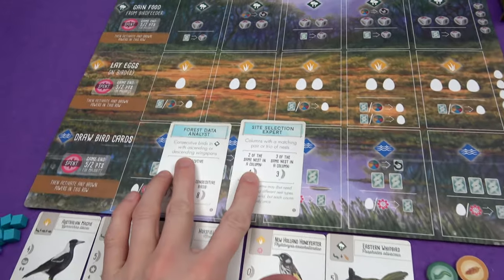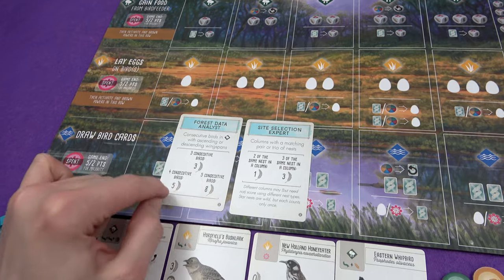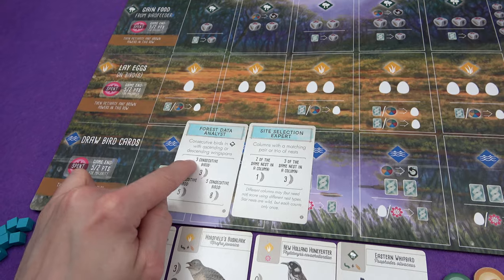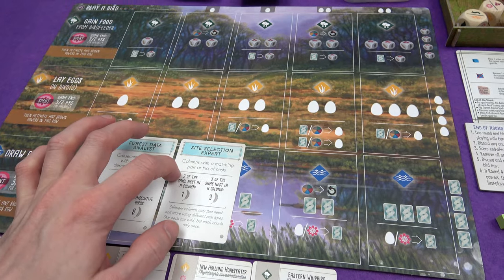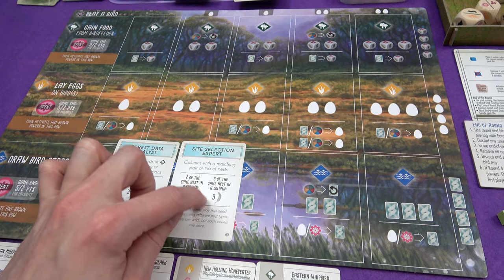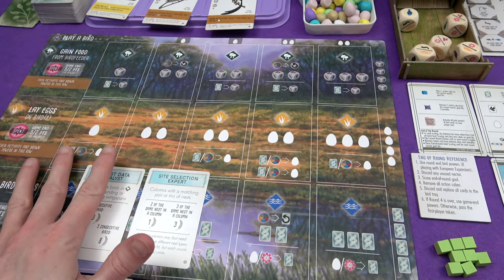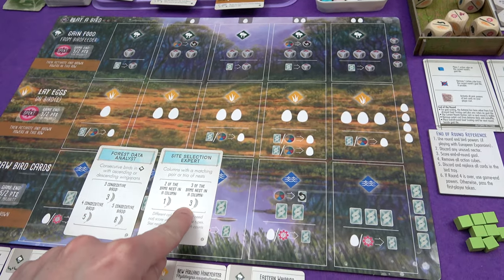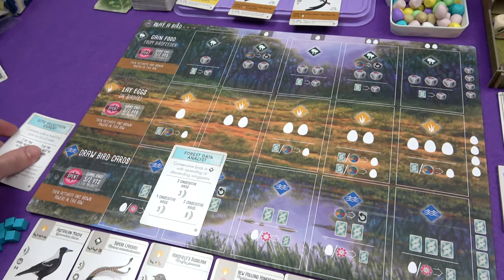We have the Forest Data Analyst — consecutive birds in the forest with ascending or descending wingspans. The more consecutive birds with ascending or descending wingspans, the more points: three for three birds up to eight for five consecutive birds. And Site Selection Expert — columns with a matching pair or trio of nests. Two of the same nest in a column is one point, three of the same nest in a column is three points. That would be 15 points if you could match all nests across five columns. I'm going to go for Site Selection Expert.